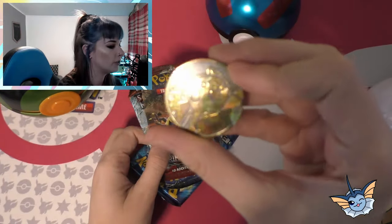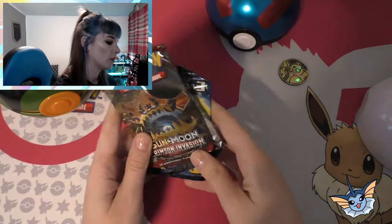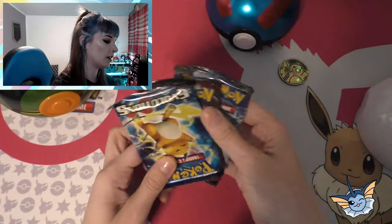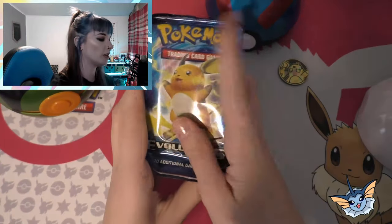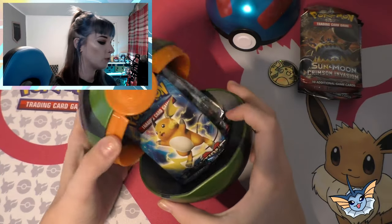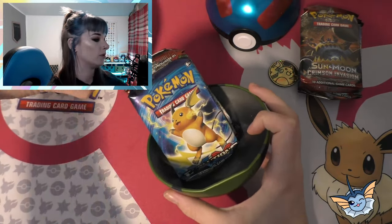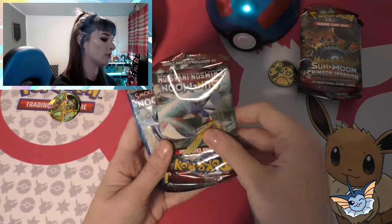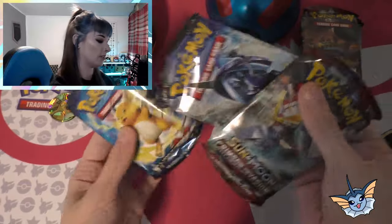We've got another Raichu. We've got Crimson Invasion, Burning Shadows and Evolutions with a cute Raichu on the front. In the Dusk Ball we have — ooh — another Raichu coin, Evolutions, Crimson Invasion and Burning Shadows.